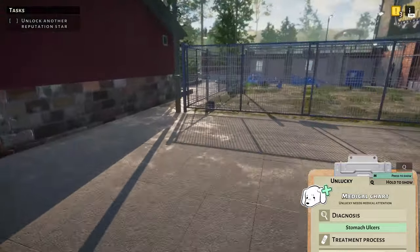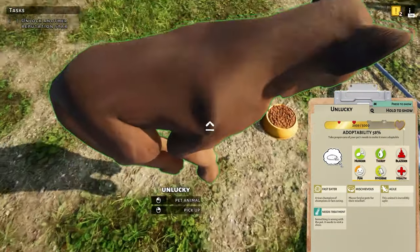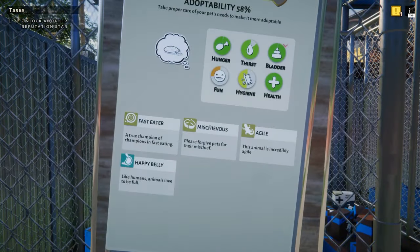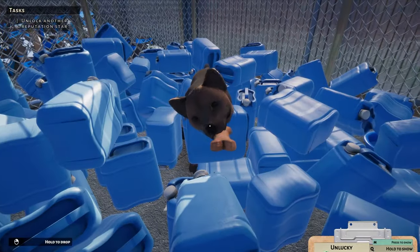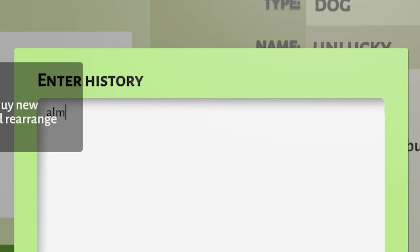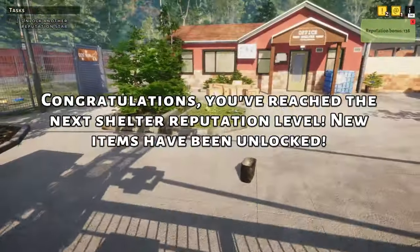Turns out he just needs some vet food — a simple resolve to a rather complicated diagnosis. We'll laugh about this tomorrow, if he survives the night. Eat your medicated food, eat it all up — and he's better! Here have a cookie and forget about the past. Let's put him up for adoption: 'Almost died, can now see the future — special home required.' He'll be gone in no time. Goodbye Lucky — tell your friends about this place.